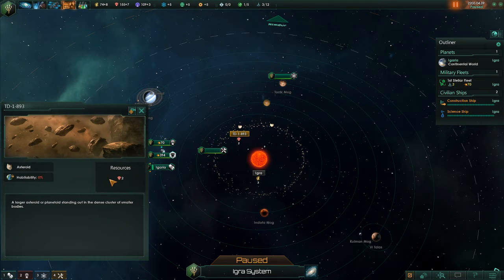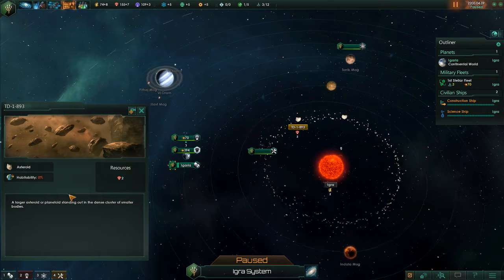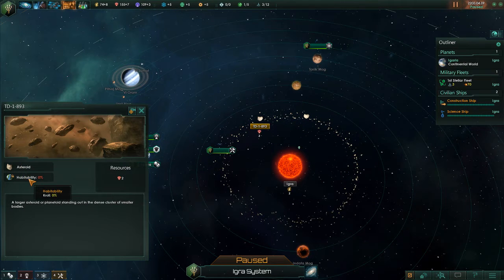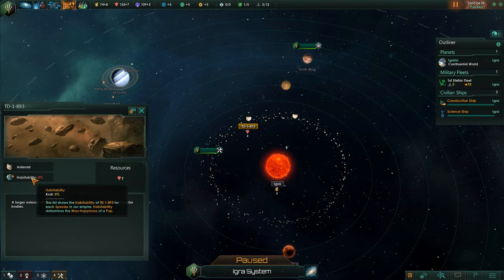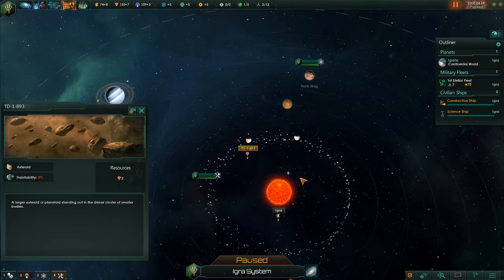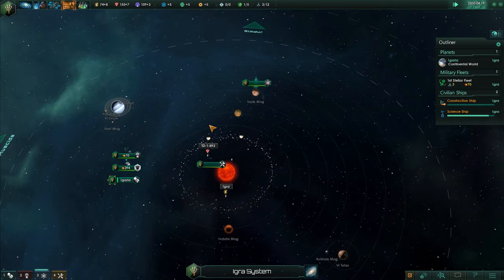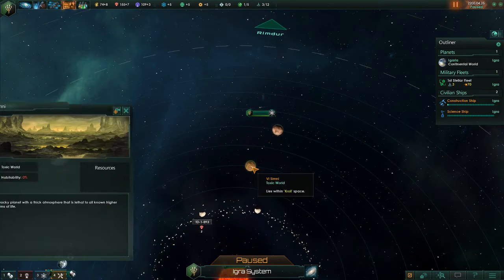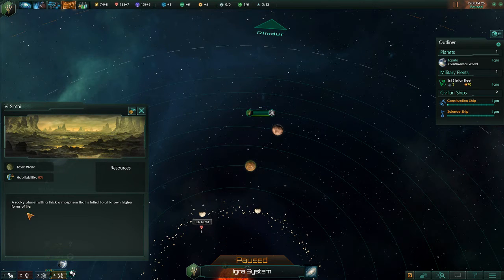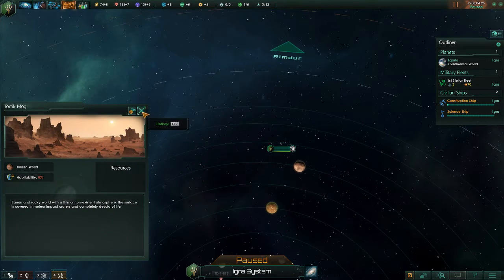Let's take a look at the moon — this little asteroid. As you can see it'll tell you what type of planet it is, the habitability of the planet, and what kind of resources it has. This has a habitability of 0%, which means no life can exist on it. Hopefully we'll get something better — we're looking for a planet we can make habitable or one with decent resources. The science ship is going along: a toxic world, nothing habitable; a barren world, nothing habitable.